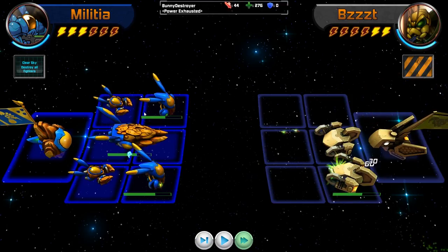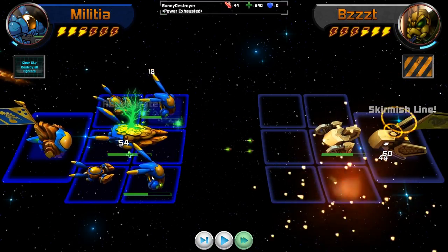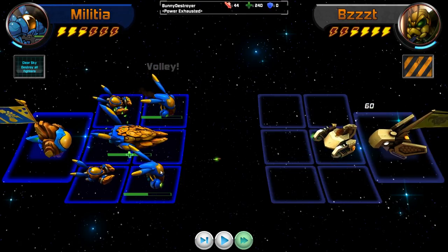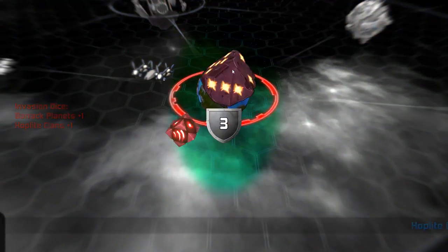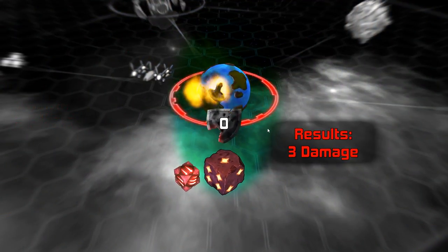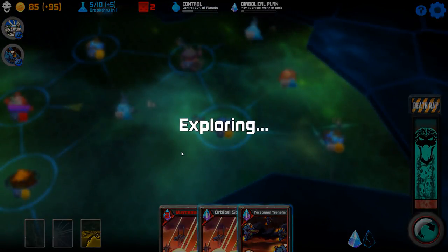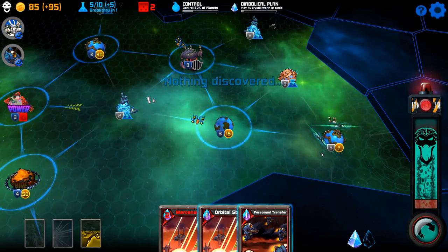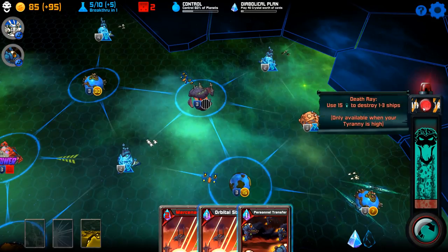I'm just gonna throw up a geo shield on the one — it looks like he'll survive. And we can do another volley, though I don't think it matters. There we go, easy enough. And invade! That's a nice little benefit — we do get another terror laser if we feel like it.